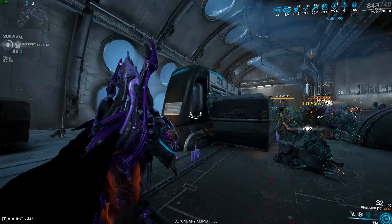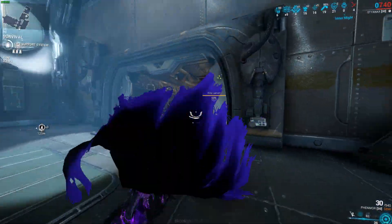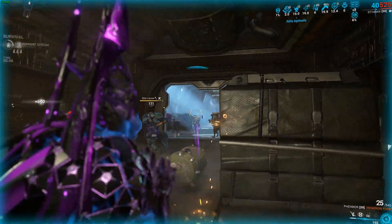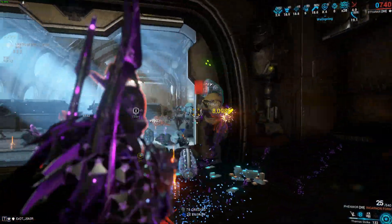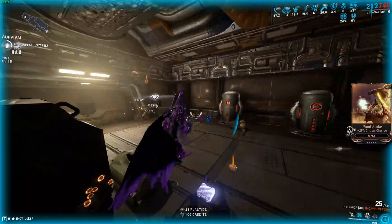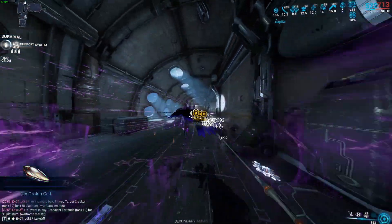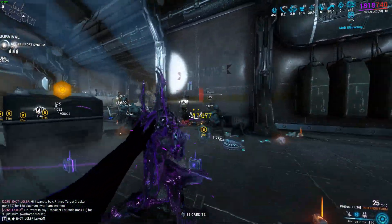Why bring your power strength up to 200%? Because then you will get maximum armor and shield reduction, which is 100%. Instead of blind rage, you can replace it with transient fortitude and then use molt augmented, or even molt vigor and quickly switch from your operator — they've increased the speed of transference. Then instead of cunning drift, put on power drift and you'll get pretty much to the same point without sacrificing efficiency.